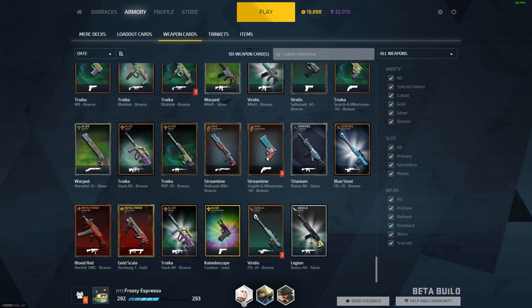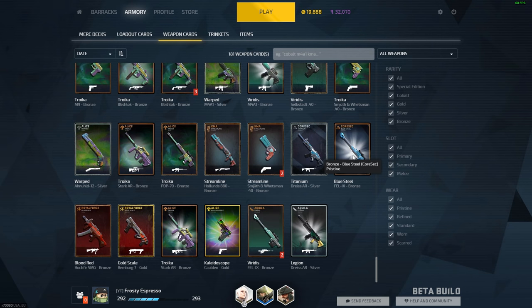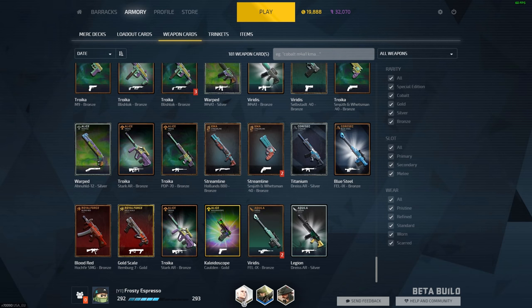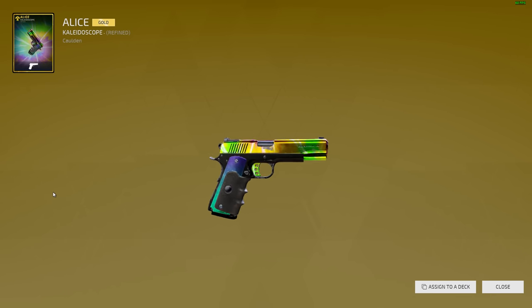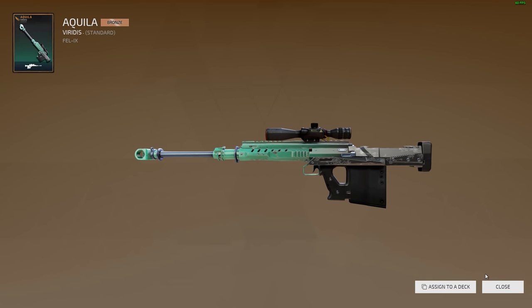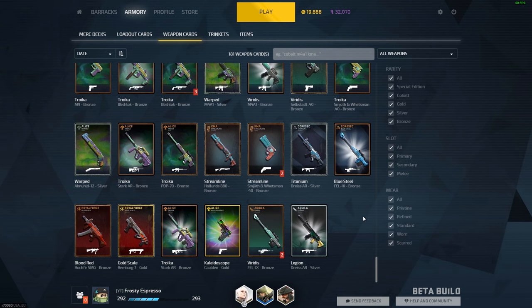We got another Blue Steel one of these — I know someone I was trading with really wanted one, so I could probably keep one for myself or give it to someone else. We got the Gold Scale Remberg — it's scarred but it's okay. The Caldioscope Caldron — beautiful, I think that's the winner out of all of them. And I have two of these now — but Legion, Nikila, Thrace — I will take that.